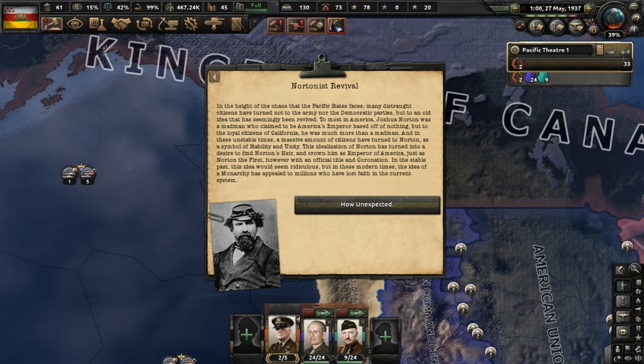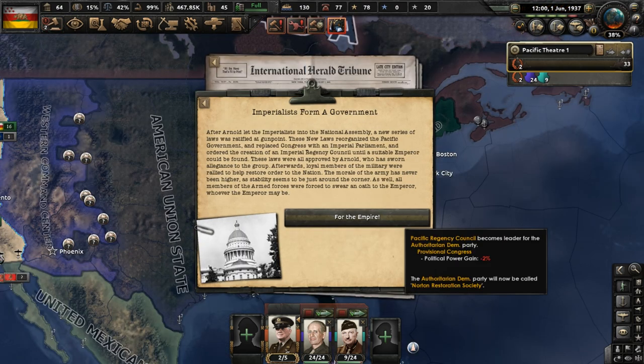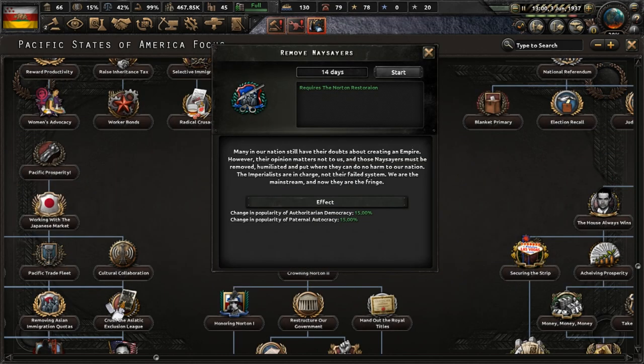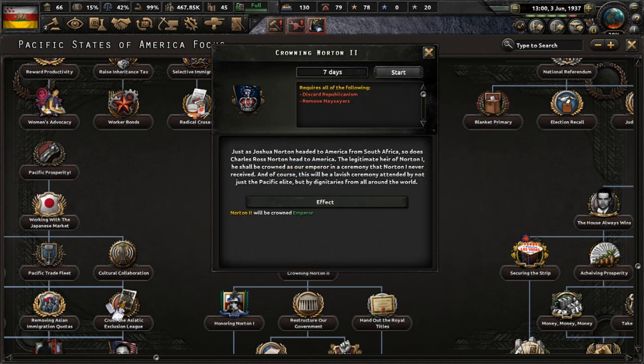Something crazy has happened — the idea of reviving a monarchy has become popular thanks to the instability. This is a revival because it would be based around people related to Joshua Norton, a man who claimed to be emperor of America in the 19th century. Imperialists attempt a coup — thousands of 'Nortonists' demand Arnold step aside. Let's have that happen so the imperialists will take charge. A new government is formed and the ruling party is now named the Norton Restoration Society. In our new focus branch, let's discard republicanism, remove naysayers, clean house, and crown Norton II as emperor.